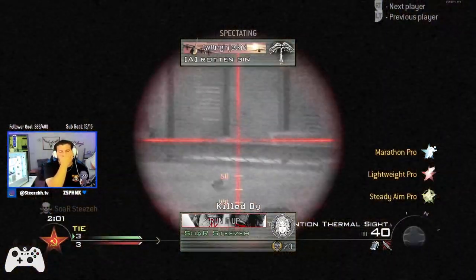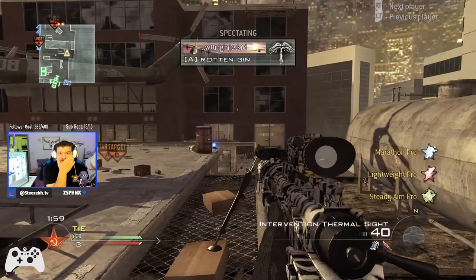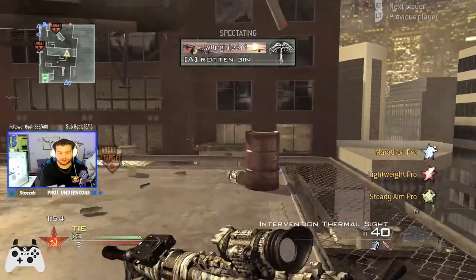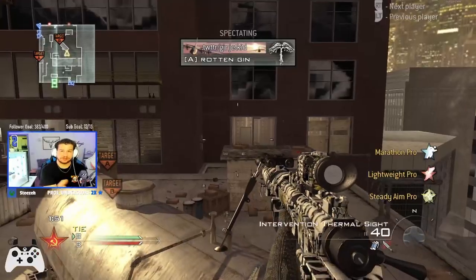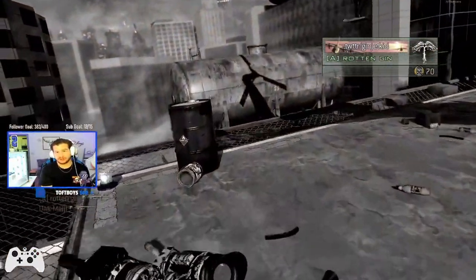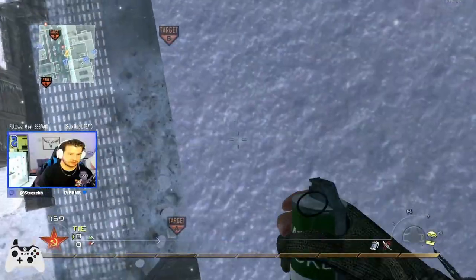Another thing to watch out for: when you're putting a care package down, if you place it where other people are trick shotting and it lands on them it'll kill them, and that's obviously frustrating to another player. So don't be that guy. I'll just put it right here.